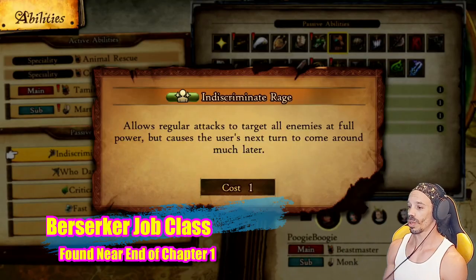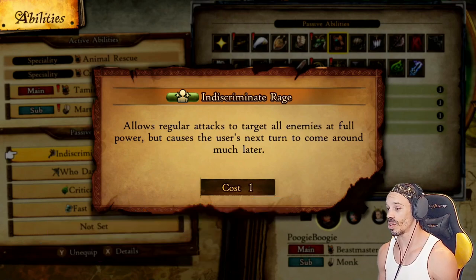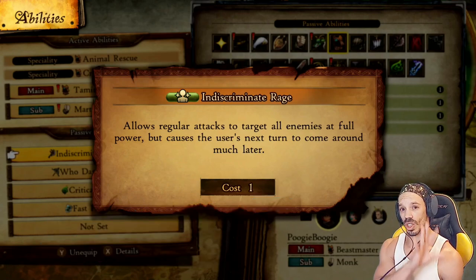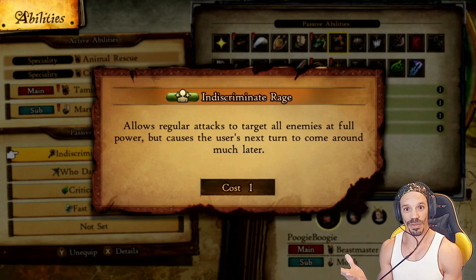I'm going to use Berserker's Indiscriminate Rage, which allows regular attacks to target all enemies at full power, but causes the user's next turn to come around much later. The reason I like this is because when you enter a boss fight, you don't know how many enemies there will be, so this will take care of that for you.